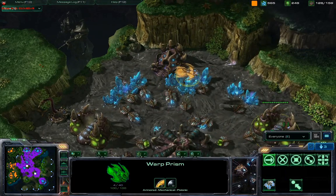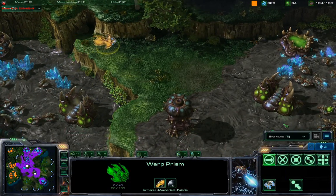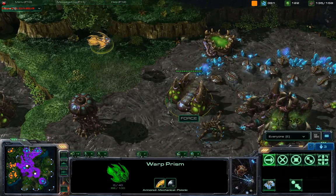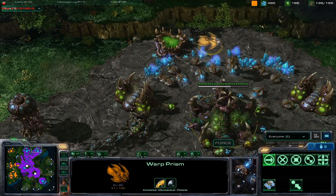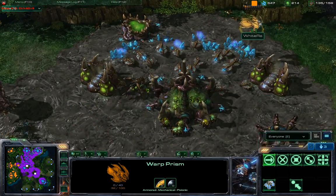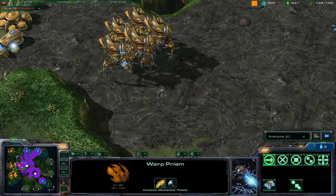Warp Prism going all the way across to get a scout off. Is he going to warp in some units? It looks like these Queens are going to be able to take down that Warp Prism if he tries to do it. Roaches out on the field look like they're able to reinforce it — he might be coming.